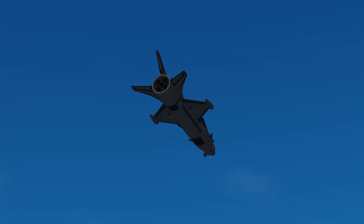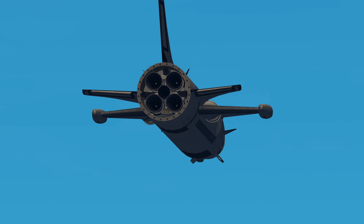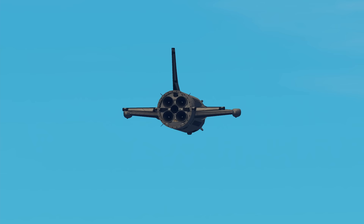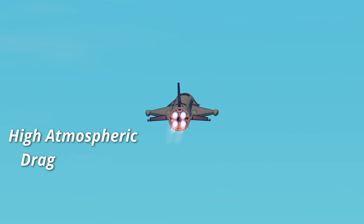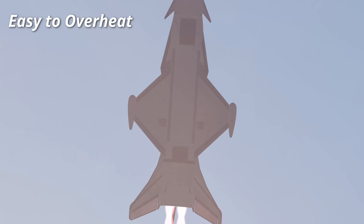There are some workarounds, like launching from the top of a mountain, but I need precision, reusability and sea level operations for the rescue mission. The challenge points are: atmospheric density of EVE destroys engine efficiency, there is insane drag from the purple atmosphere, more delta-V is required to reach EVE orbit, ascent and descent can easily overheat unshielded parts, and jet engines do not work.